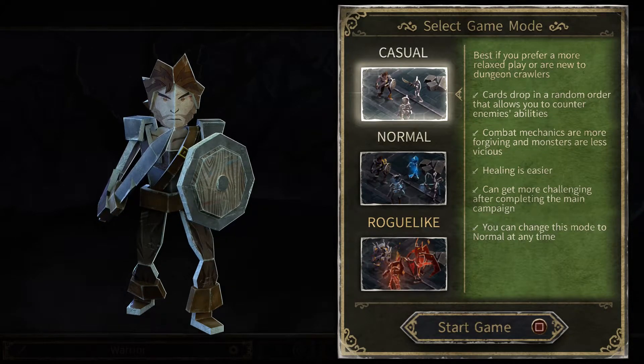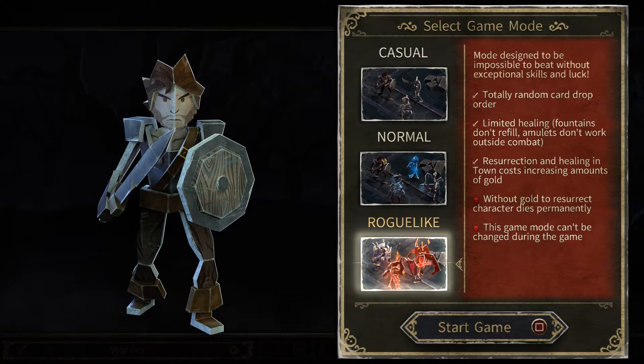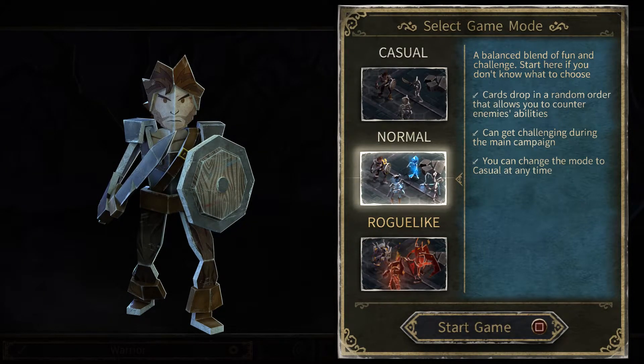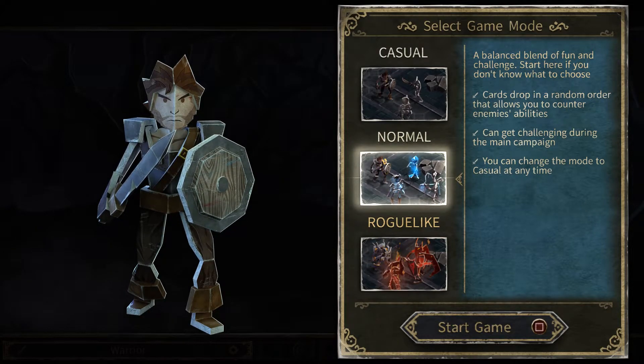Casual mode is best if you prefer a relaxed experience or are new to dungeon crawlers. Card drops in a random order, combat mechanics are more forgiving, and healing is easier. You can change to normal mode after completing the main campaign. Normal is a balanced blend of fun and challenge — start here if you don't know what to choose.